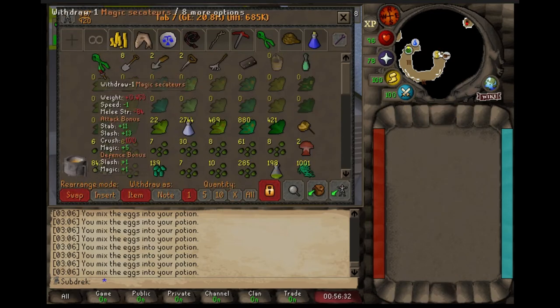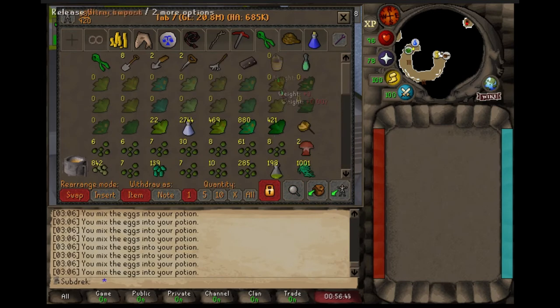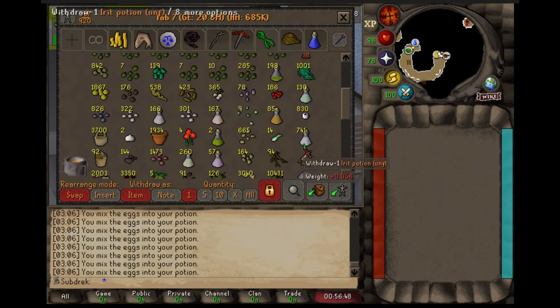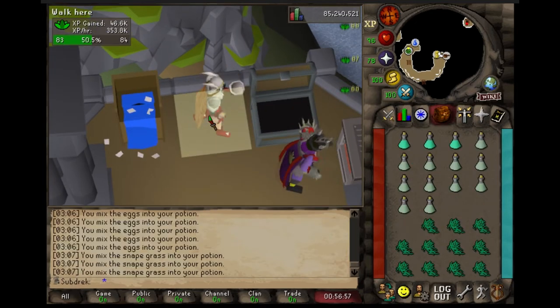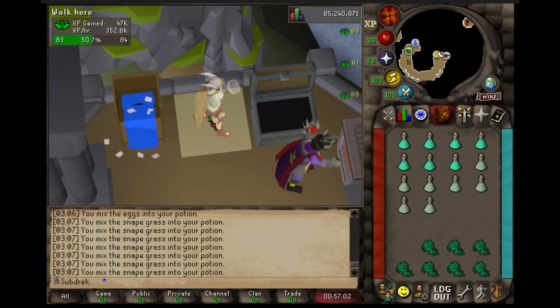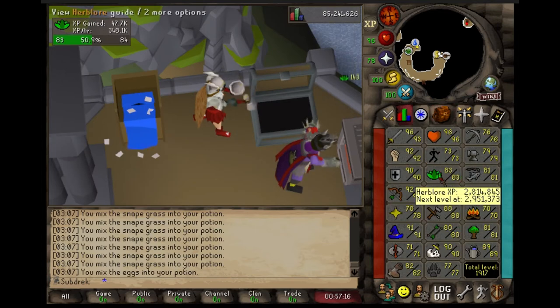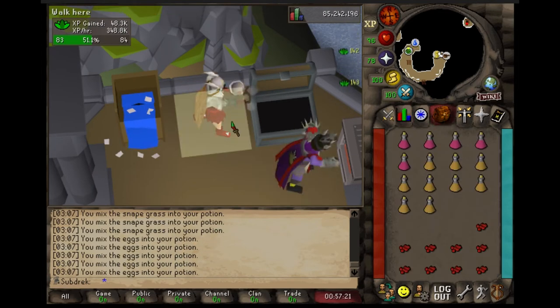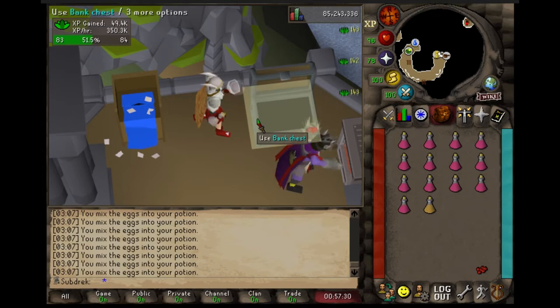I'm going for my elite Kandarin diaries pretty soon — actually quite a few elite diaries pretty soon. One of the worst requirements to get out of the way, aside from runecrafting which I've already made a lot of progress on now that I'm at 71, is 85 woodcutting. You need that plus-5 boost for redwoods. You can see I'm doing prayer potions here — not a lot of XP.